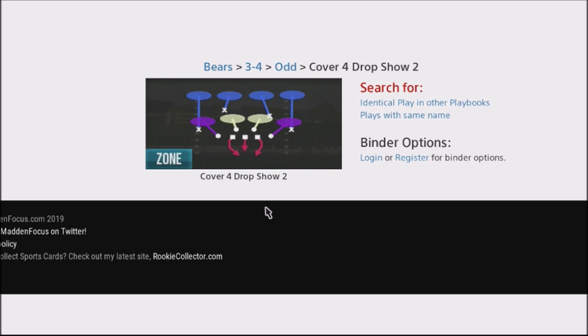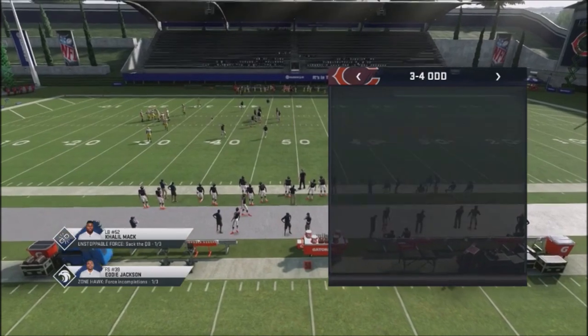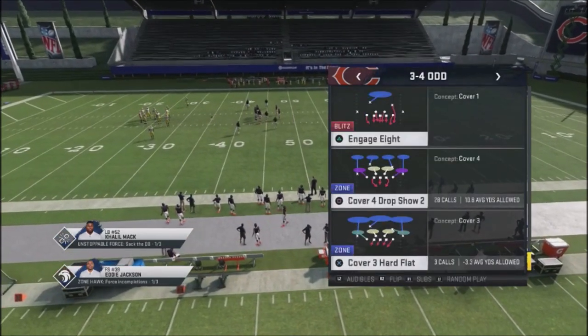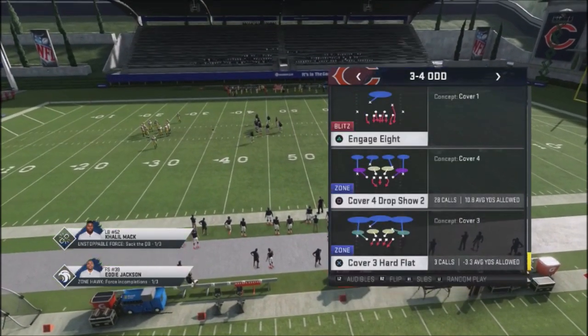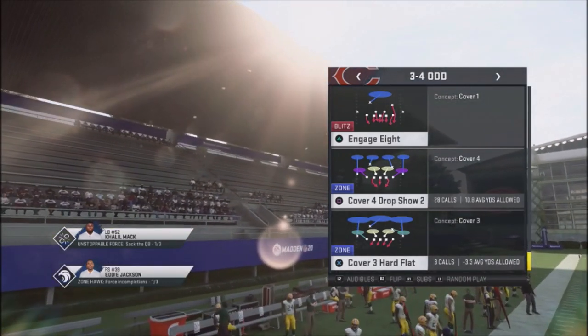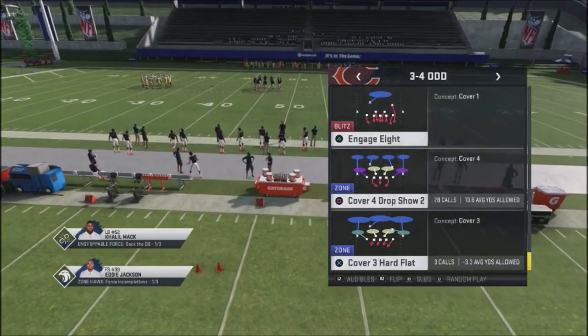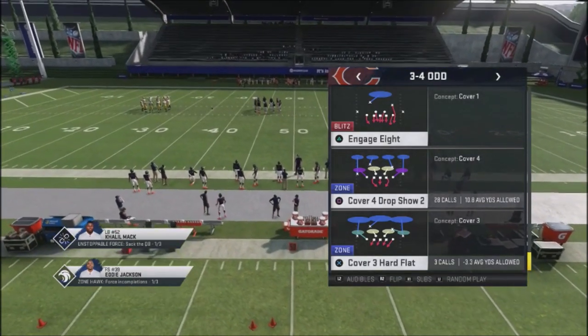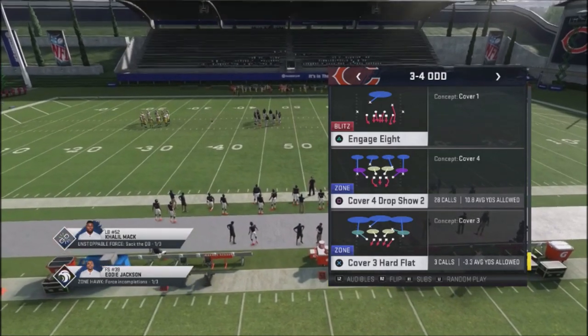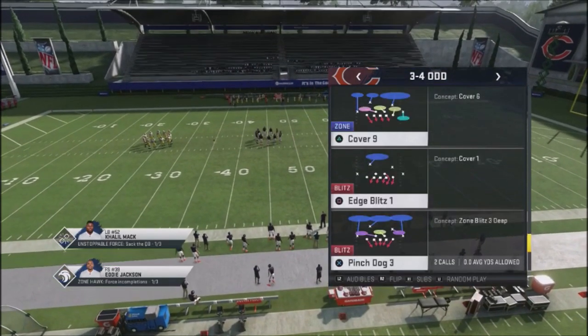Let's jump into this and I'll show you how this play works. It's going to be out of the 3-4 Odd. Your base play you're going to call out of the huddle is going to be the Cover Four Drop Show Two, and you're going to spam this play a lot. You'll jump into different coverages in third-down situations to mess him up, especially when you start picking up on his tendencies and how your opponent makes adjustments.